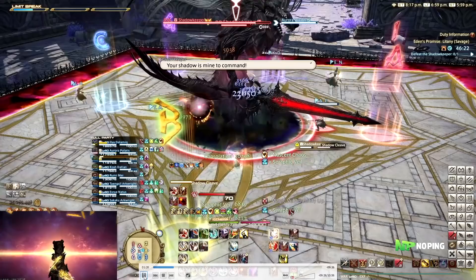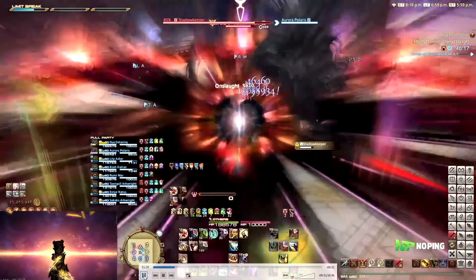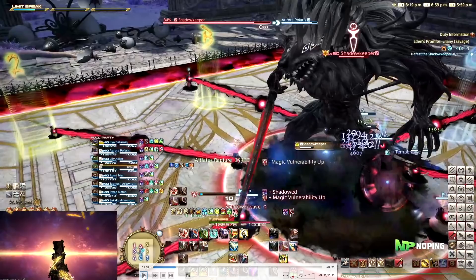Then we go into Shadow Klee. For this, we all need to have our spread positions. I'm going to let the mechanic play out first and then explain how you can do it with full uptime. We found out about the full uptime way before we cleared, but we decided to stick to our consistent strat. So first thing that will happen is everybody needs to be spread because of the cleaves going out. After those cleaves resolve, everybody will spawn a shadow, and when you get close to your shadow they will cleave you and kill you — so very important that you stay away from your shadow.